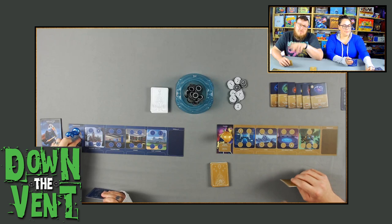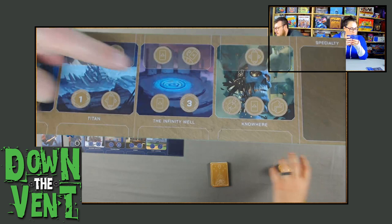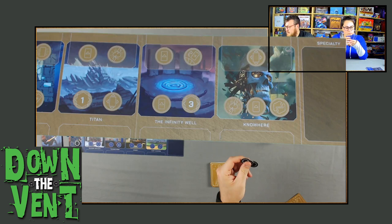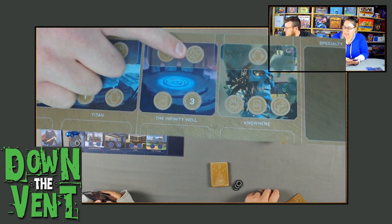On my first turn, I'm going to move to the Infinity Well and go over what the actions there do. There are four actions. This one is the action to take power — you take however many are in the middle of the icon, so I will get three. These actions are to play a card — you can play one card per action, so this board lets me play two cards. And then this action is to discard cards; at the end of your turn you can't normally discard, but that action lets me discard as many cards as I want. Then at the end of your turn, you draw back up to four.